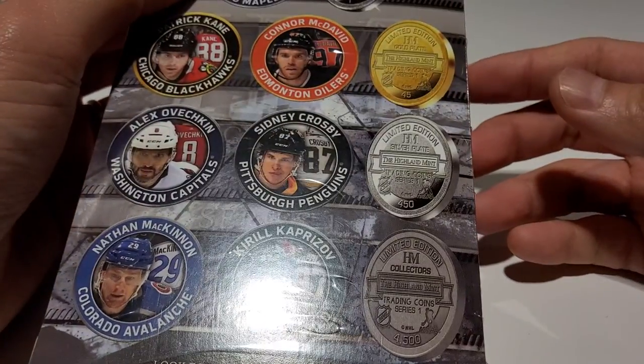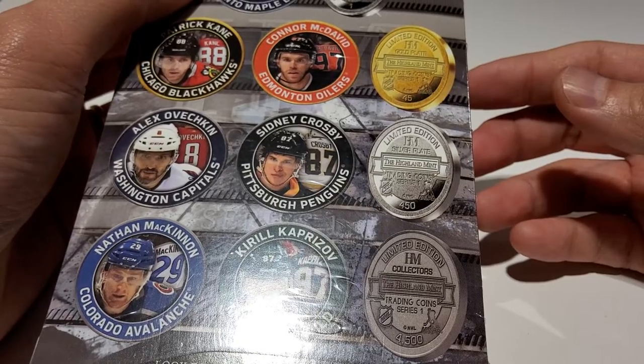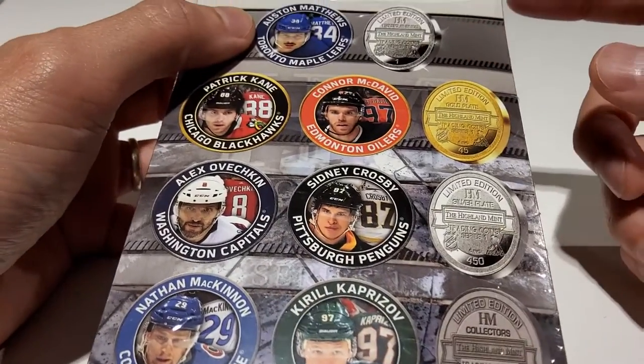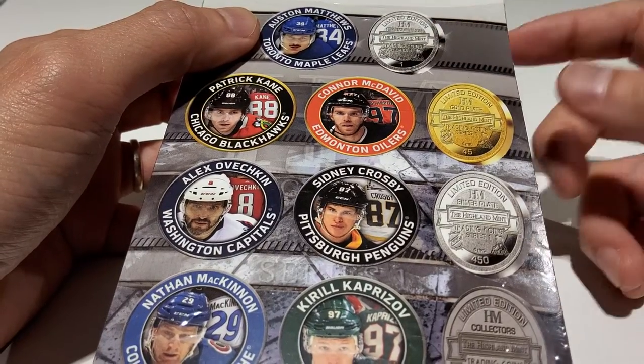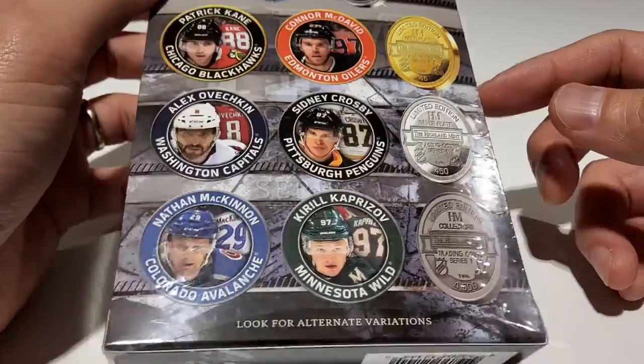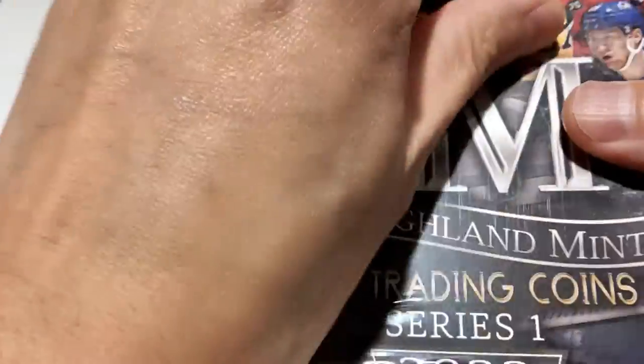I know there's some neat coins. I think most of them are numbered out of 4,500, but there's some short prints. You get a nice little gold coin here, some one-of-ones. You can get rookies. So let's see what we can get — it's a neat little set. Let's get breaking.